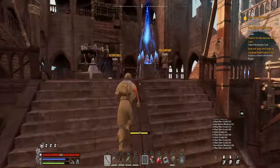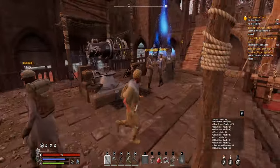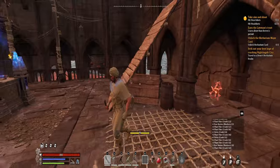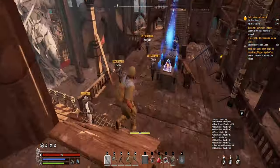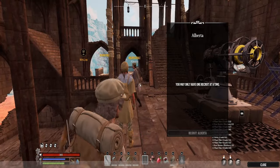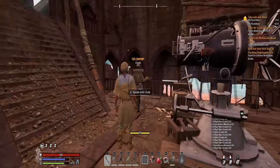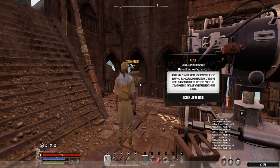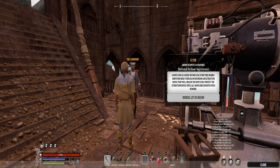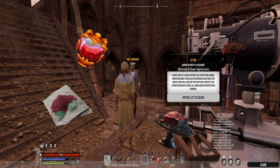You guys are going to see these extractor devices, and a lot of people won't know how to activate them or how to use them. You're going to have NPCs here — say you've got Clyde — talk with Clyde and you see it says 'defense of fellow survivors.' As soon as you press it, you're going to have a swarm of enemies coming after you, so you need to make sure you're prepared. Have everything repaired, have some potions, some food. Let us begin.